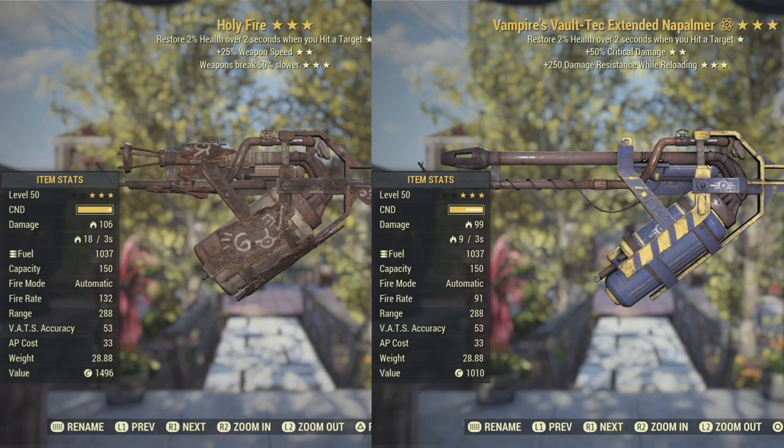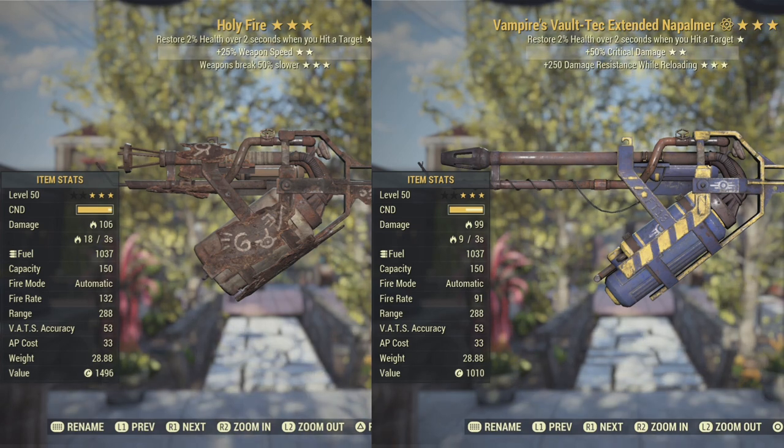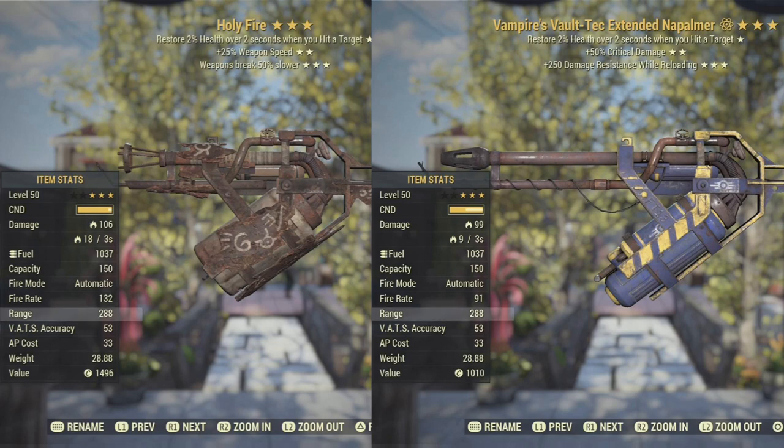On the left is the Holy Fire, on the right is the original flamer, with the only difference being there is no faster fire rate mod. The Holy Fire most likely uses a standard nozzle, as the original flamer using the standard nozzle has the same range of 288. Immediately we notice that the damage is 7% higher on the Holy Fire than the original, and the burn damage per second is 100 higher. These two cursed effects will carry over should you choose to re-roll the Holy Fire.